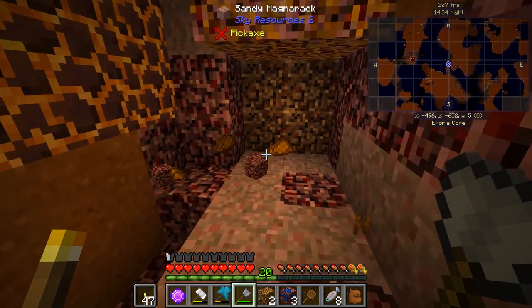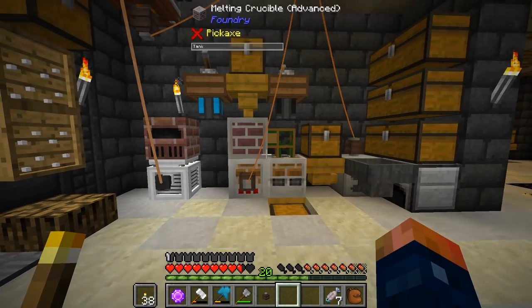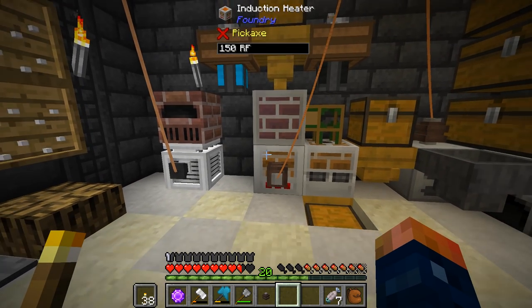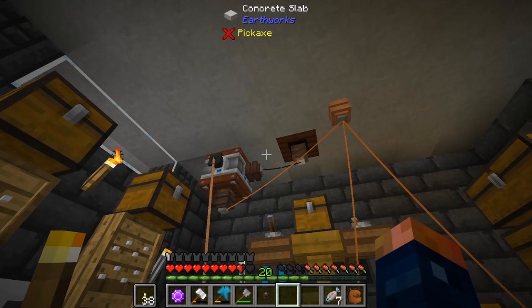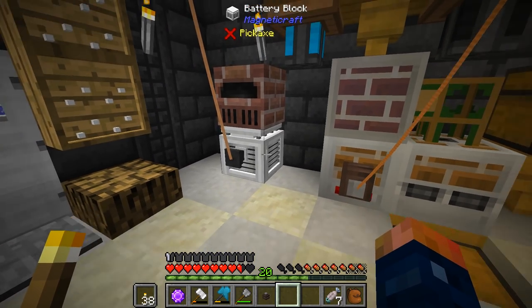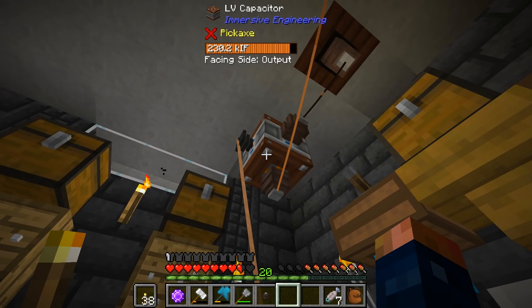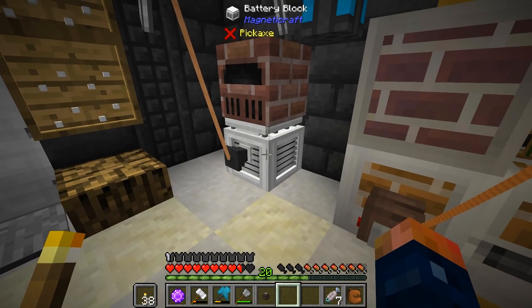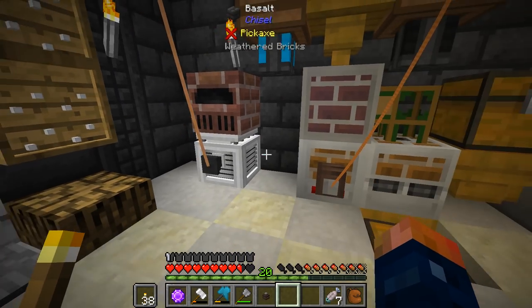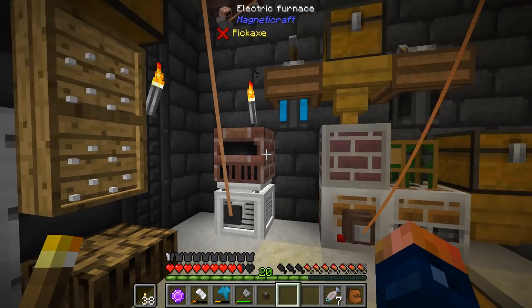I'm going to go ahead and clear some of this out and hope I find some more. I went ahead and popped in my induction heater. I've done some power work a little bit off camera — I have my battery block, and I figured out I can take the battery block and hook the power up to the LV capacitor, and this does convert the power over. It's the only way I was able to figure out how to get it to convert: through the battery box.